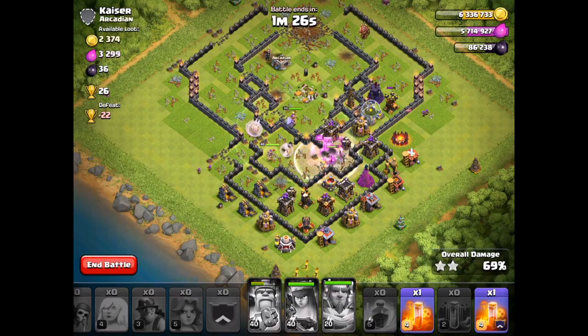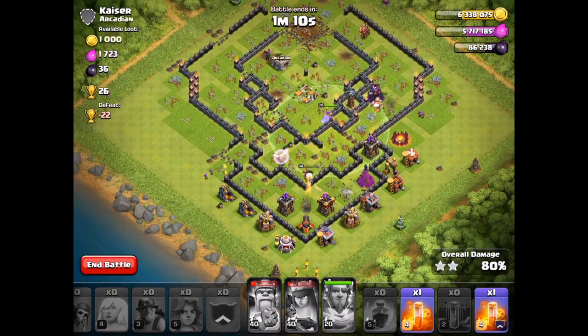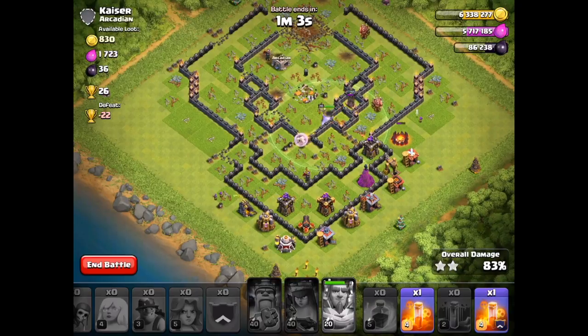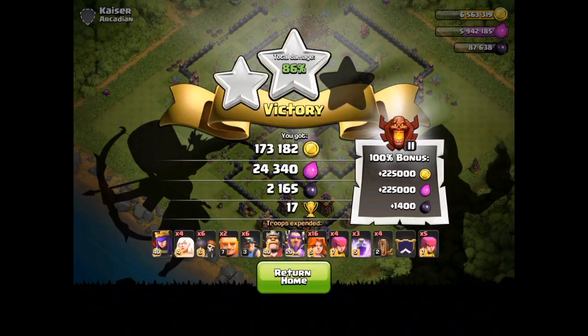At this point I'm debating if I have a chance at three stars, and I think it actually doesn't look too bad — my heroes all have a significant amount of health left. The king is playing wrecking ball on the right hand side, and the queen is going to take out a few buildings at the bottom. Actually it looks like we are going to fall just short, which obviously is not ideal. But still a nice two-star on that base will give us plenty of trophies. With only the Grand Warden left there is really no point sticking around — he's going to get gunned down pretty quickly. 85% on this base, so kind of what you would expect for a slightly rushed base.